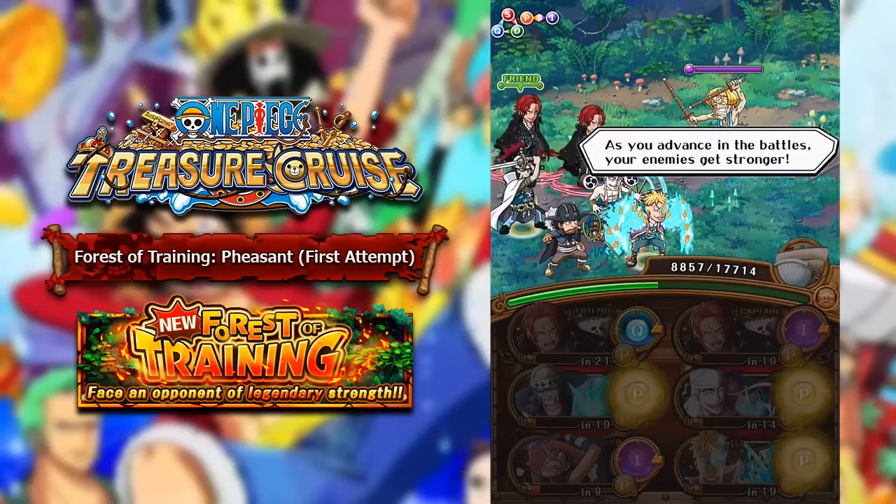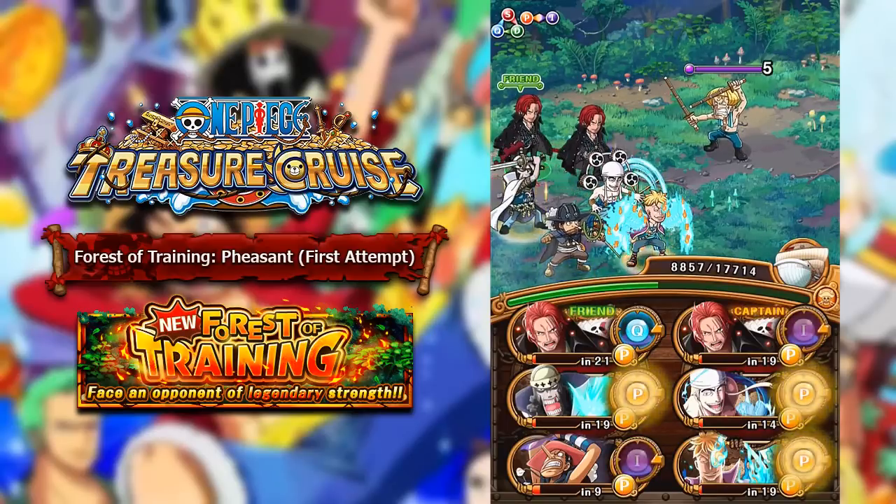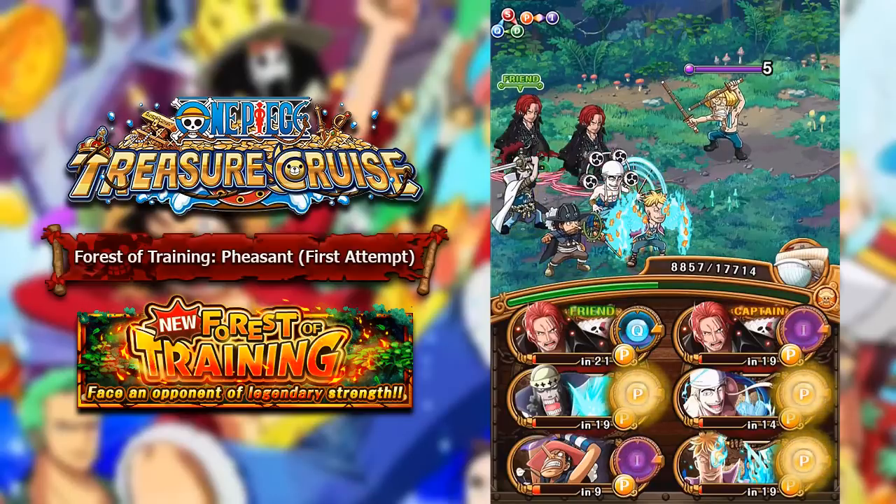That is the main reason why this team will probably not work. I'm also using the Whitebeard ship just because you get a lot of HP. For these first 10 stages I'm just going to be trying to get as much health as possible, and I'll see you guys once I reach stage 11.